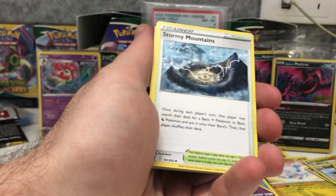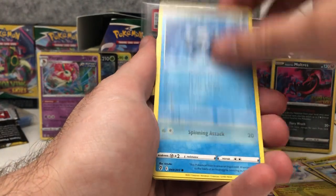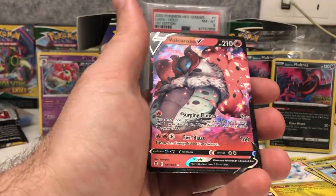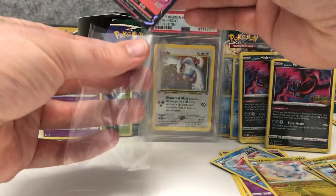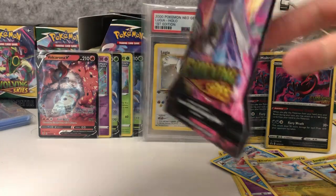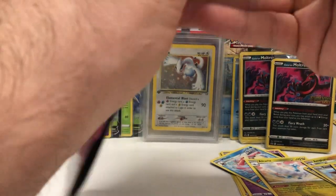Pack three or four now — oh wow, more white codes! One, two, three, four — and there is something here, something good. Skiploom, Petilil, Cragganite, Drowzee, Scraggy, Shaymin — Volcarona V! Pulled quite a few of the Vs today. If we could get a V Max, full arts, alternate arts — that would be amazing, fantastic, absolutely over the moon.